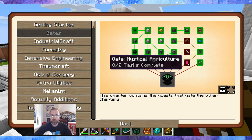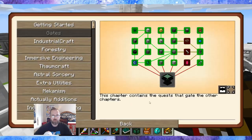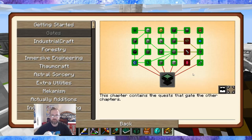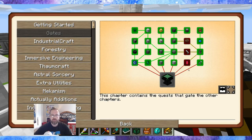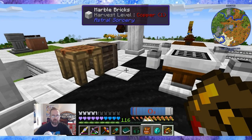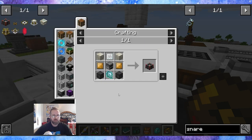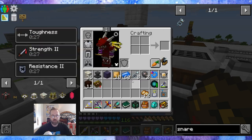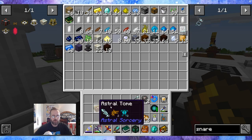When we get to Mystical Agriculture and do the infusion crystal, we'll be able to unlock bragging rights. I'm really stoked for that because everything I'm doing right now is working towards the master infusion crystal. To make the master infusion crystal I have to make all of this. Next up is the blood altar, furnace, glass lens, and demonic will — so we'll have to use the snare to get that.